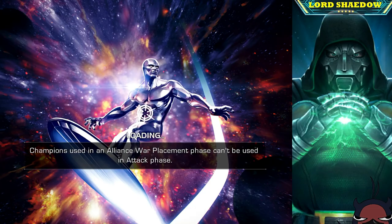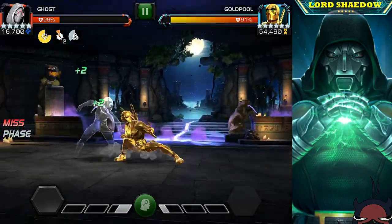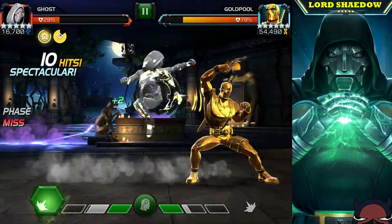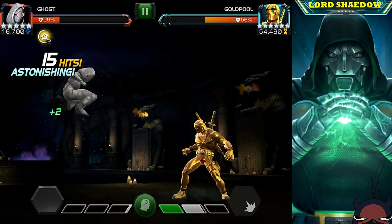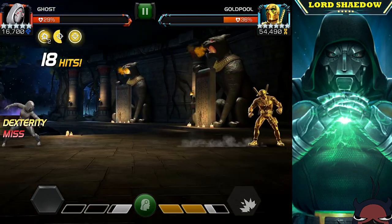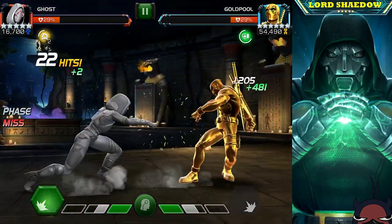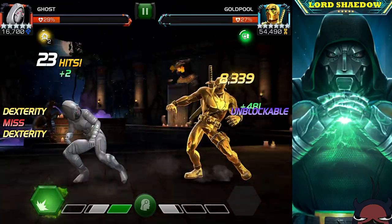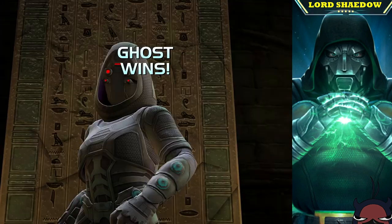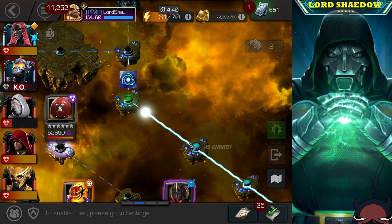Now we're fighting Gold Pool, who is easy to fight — I always smile when I see him. His specials, both one and two, are very easy to evade. His special two slightly lags me — and it's not just Gold Pool, Venompool and Deadpool with that same special two also slightly lag me. It's just enough that every time it happens I get worried I'll get caught by it. But so far I haven't, and we got him down pretty easily.